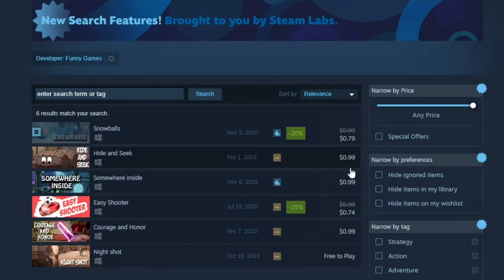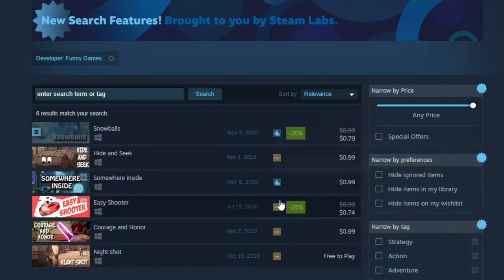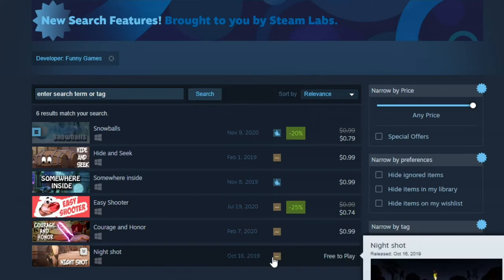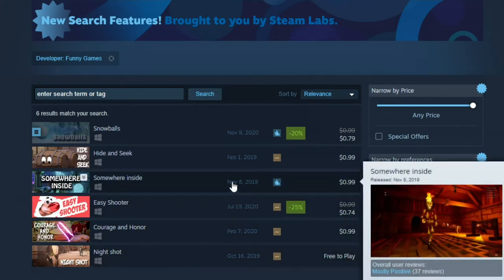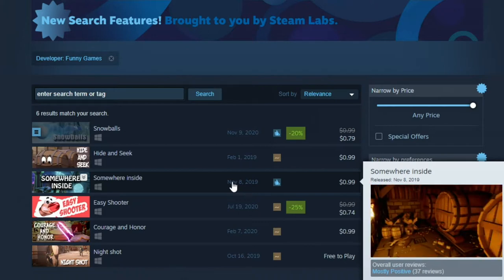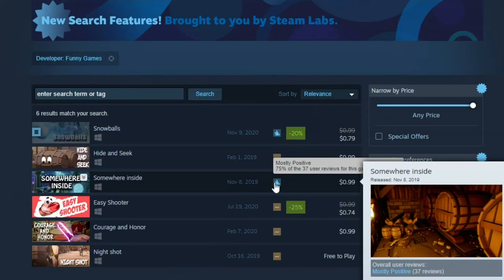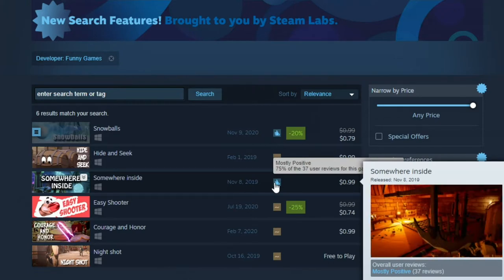I've never heard of them, but they do have a few 99 cent games. Most of them have not been very highly reviewed. However, last November at the same time, they came out with a game called Somewhere Inside. It looks like an indie action RPG, which we might have to try since it is getting 75% reviews and it's only a dollar.